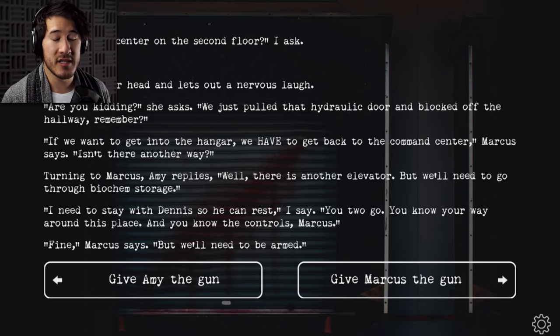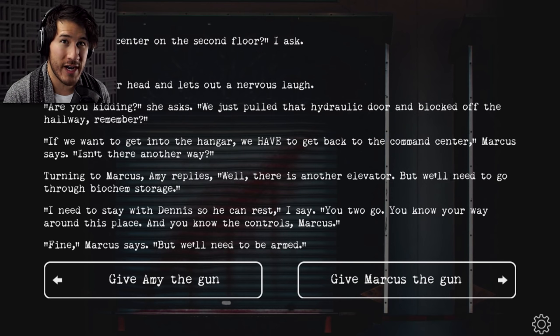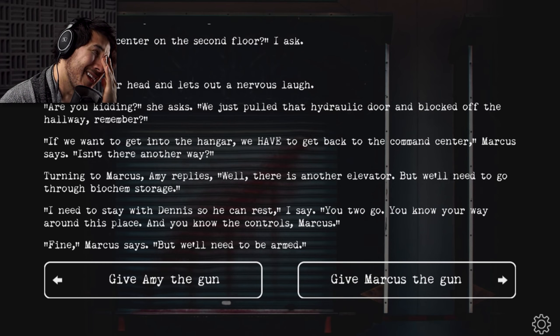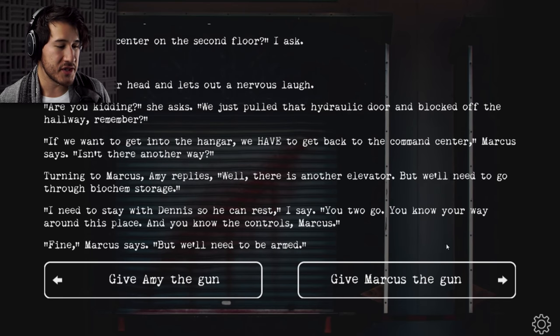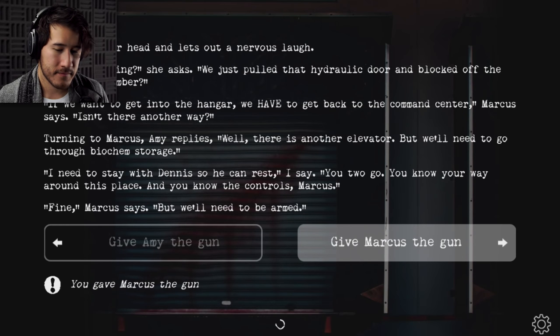'Fine. But we'll need to be armed.' Amy doesn't know how to use the gun — Marcus does, he's been trained for that. As much as I don't like Marcus, he's the one qualified to do it. Amy is a scientist — what training would she have? Then again, I do trust Amy more, but I can't be guaranteed Marcus isn't gonna do something stupid. I think I'm gonna give it to Marcus just because he's had the training. Marcus didn't shoot us — he had enough self-control even though he was scared not to shoot us. I don't know what Amy would do. I'm just gonna give it to Marcus.